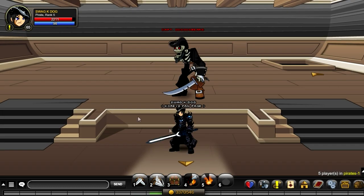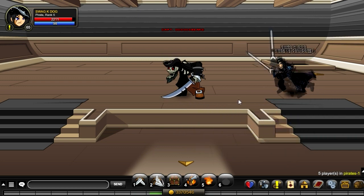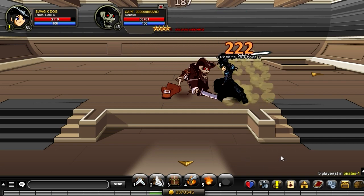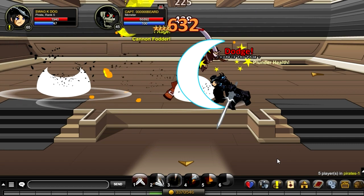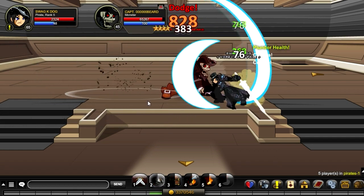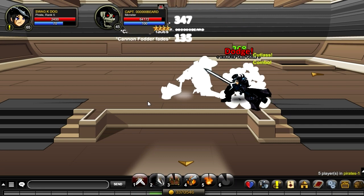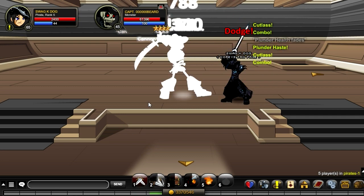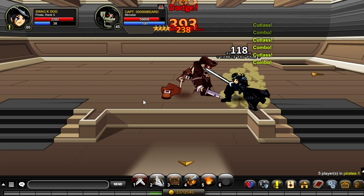This is what a normal mob farm looks like with this class. For enchants, I would use all luck except for the class item, which I'd enchant with fighter — that's a personal opinion, so leave better ideas in the comments. That's what cannon fodder looks like. Pretty cool animation, very flashy. I appreciate that they didn't just copy and paste old animations.